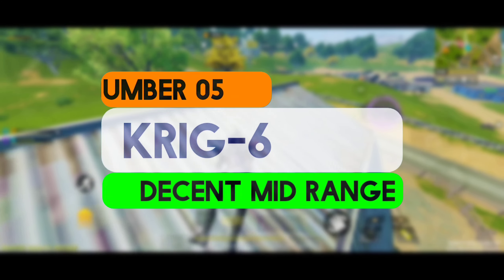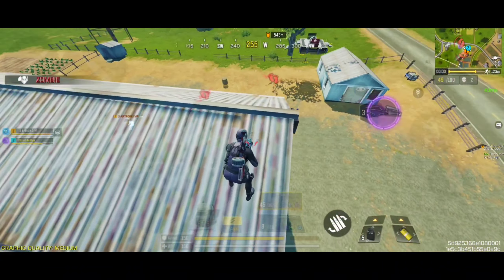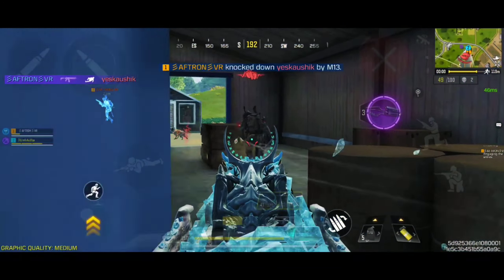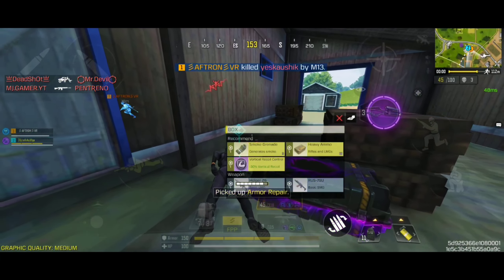Starting at number 5 spot, we have the KRIG-6, which is a well-rounded assault rifle that stands out for its balance between damage, accuracy, and range. It has a moderate fire rate compared to other assault rifles — it's not the fastest firing weapon, but it maintains a good balance between speed and control.